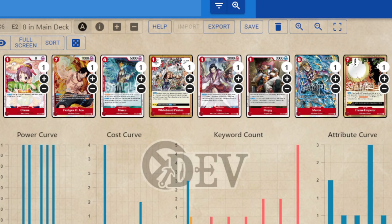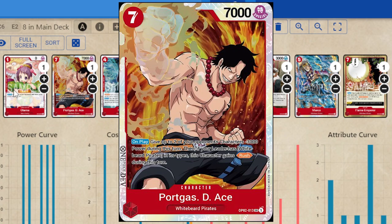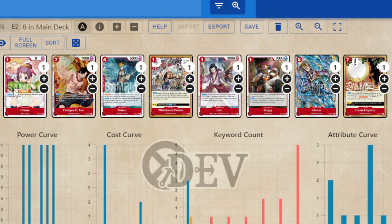For staples, you'll want more 2Ks — I recommend between 8 to 12 2Ks. We definitely want to play four Otama; Otama has synergy with the control and destruction abilities of red. We have Ace, who is a big body that gets benefits from the Whitebeard Pirates type, giving you rush and making it easy to swing over characters to clean the board.